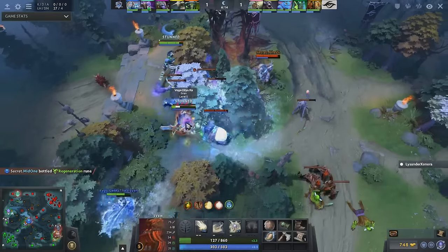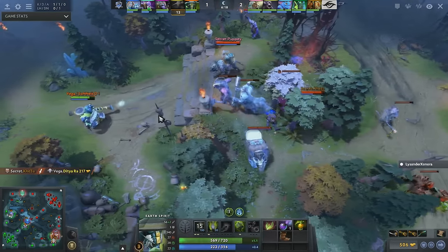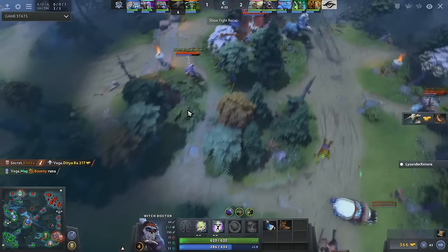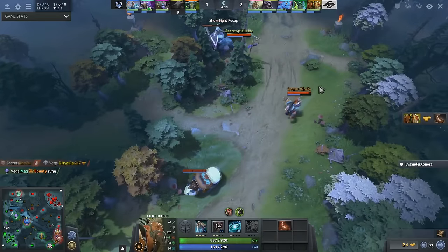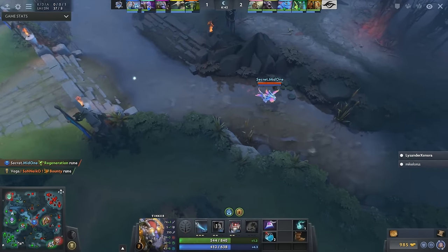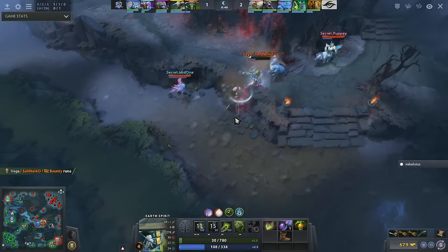They freeze one of the Chen creeps — Crystal Maiden being strong in that regard — but the sonic boom comes out and they take out the Sven. Diedro loses his life, so Secret get one big kill on the board. They're rotating both support heroes down to help out Kazoo after that early gank. Necro steals another bounty rune and might be punished again because the coil just comes back up.